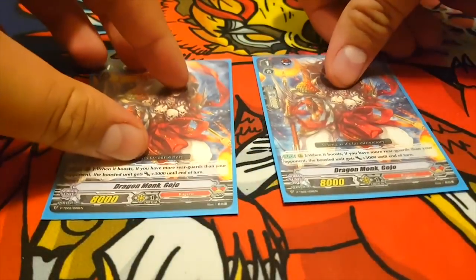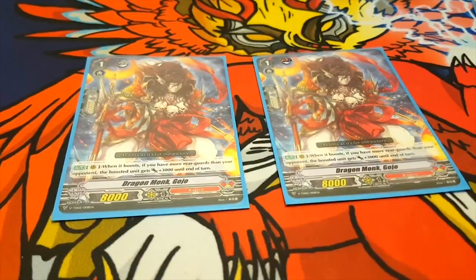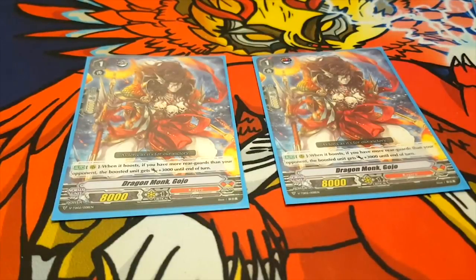Next, we run two Dragon Monk Gojo. When it boosts, if you have more Rear Guards than your opponent, the boosted unit gets plus 3k. I've seen people run Dragonic Gaius or even Madonna Joker, but I prefer Dragon Monk Gojo because he could be the difference between a one-to-pass and a no-pass, as Gabe put it — when I fought against Miles' Risers. Dragonic Gaius is good if you want to push for game early on, but power is more important than pushing. Power helps you push for game a lot more than a crit would — if they see a crit, they'll just Overguard, but with this they're forced to Overguard.